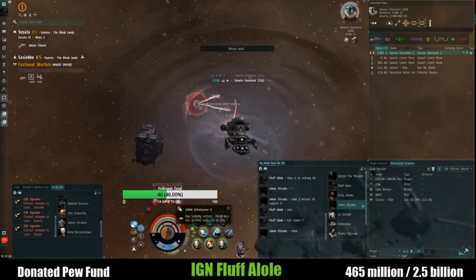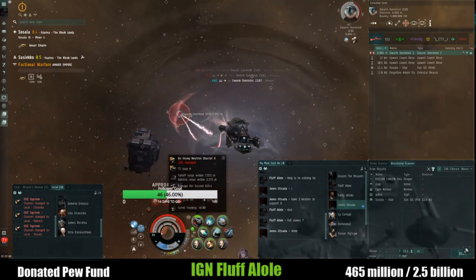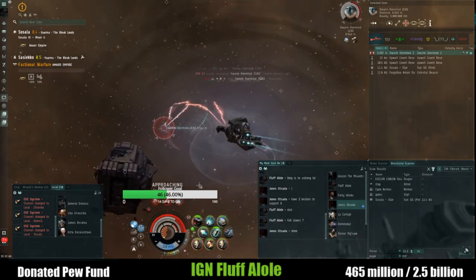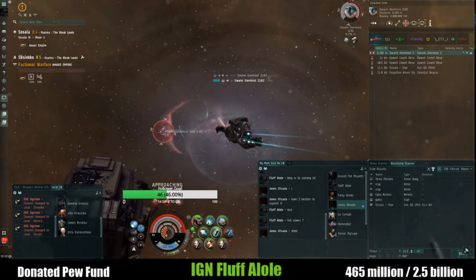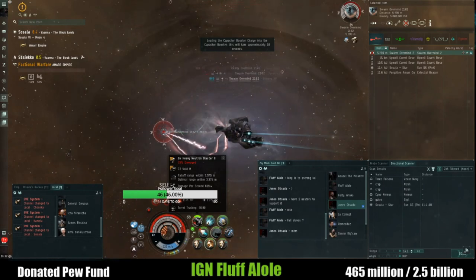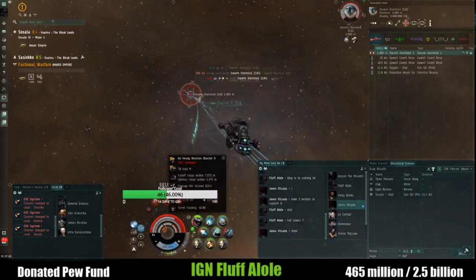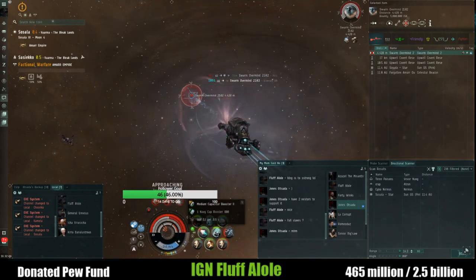Watch my cap right here — he's hitting us with a super heavy neut, about 300-something gigajoules, and it hits really fast. If you're not resistant to capacitor warfare or don't have cap boosters or a friend providing cap power, you might be in trouble. Don't get too close either. Remember in EVE Online: the further you are from a neuter the less neuting it does, so long range sniping is viable — just come in and zap him down.